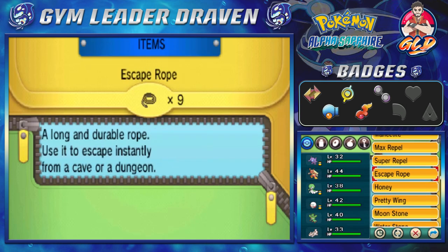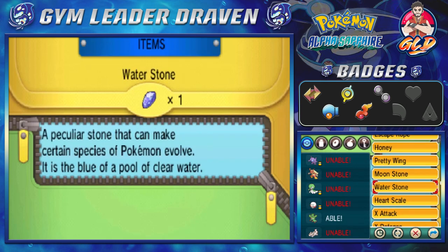There you go — we got a Water Stone in Pokémon Omega Ruby. Now we're in generation six and I'm going to be taking a look at a little something right here.